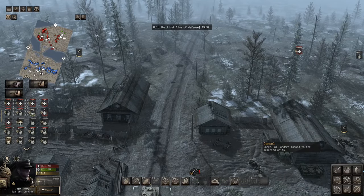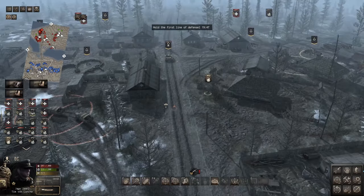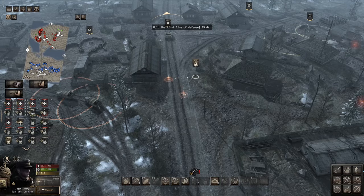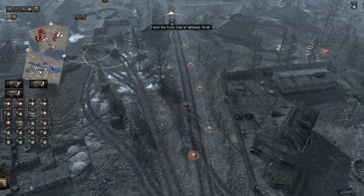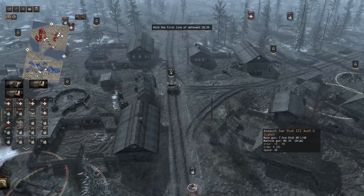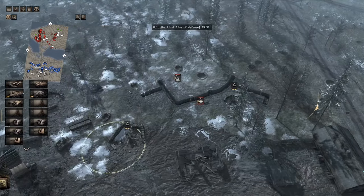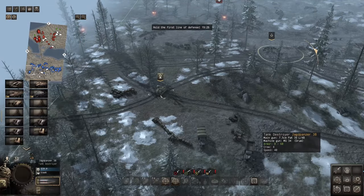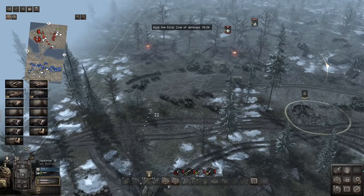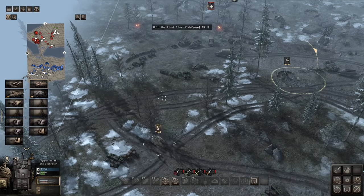The game truly begins now. We're going to mine the road and prepare our second line of defense already. The first line is already basically done. There's nothing else we can do here, and we need these forces to retreat ASAP. Things like the AT guns that are still remaining — we'll try to get out of here with a truck of some sort whenever we can.